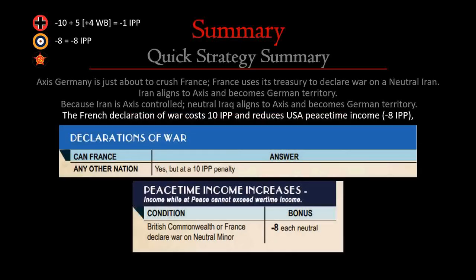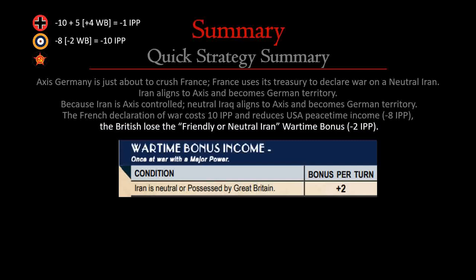The French declaration of war costs the Allies 10 IPP and reduces USA peacetime income by 8 IPP. The money France is paying is coming out of France's pocket, but it's money that would have otherwise gone to Germany — so it's kind of a free pass. The American income dropping by 8 bucks is something they'll suffer each and every turn. The British also lose their friendly neutral Iran wartime bonus relative to standard, so they're at -2 IPP, bringing the grand total at the end of the German turn to -10 IPP.